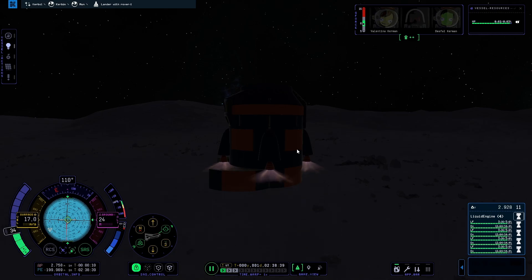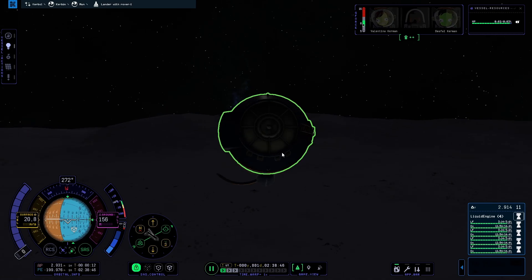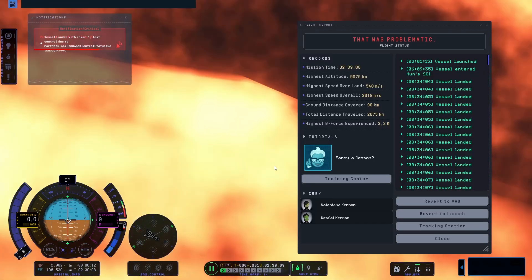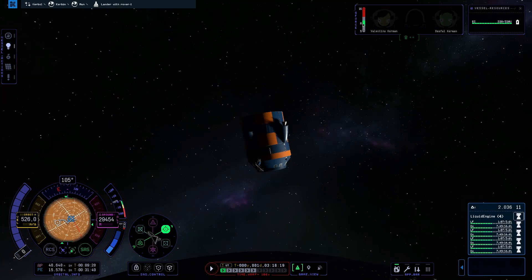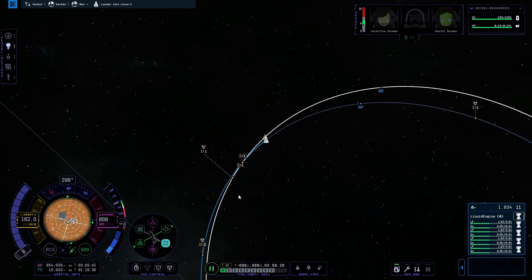The ascent went well until the craft suddenly started spinning. I was sure I would still be able to work it out, however I didn't. I quickloaded a save and by deactivating two of the engines I was able to get enough control to get it into an orbit around the Mun.